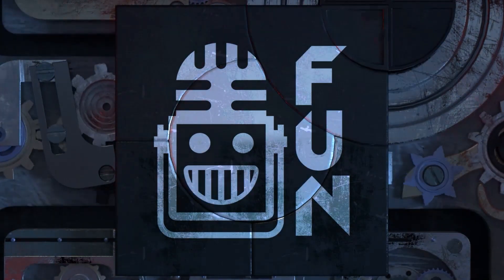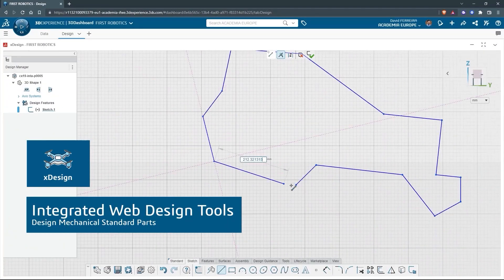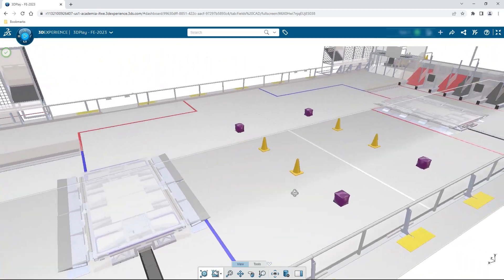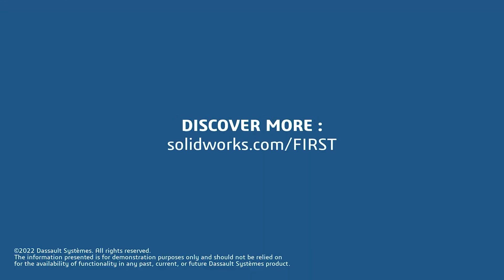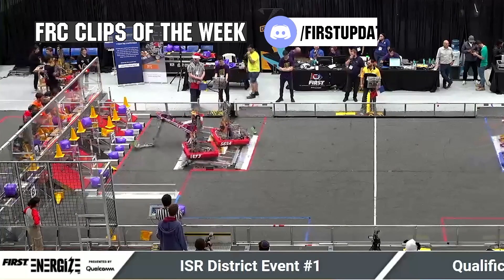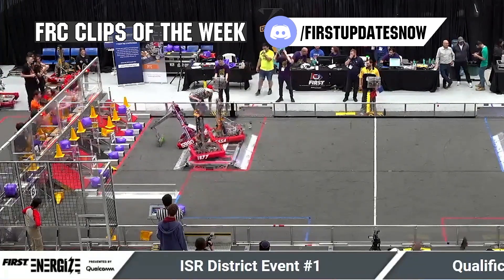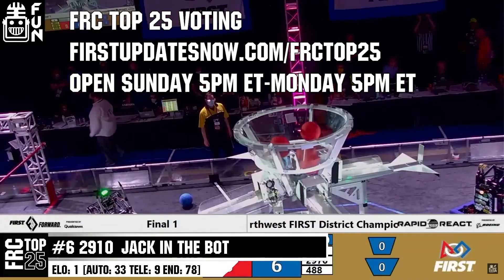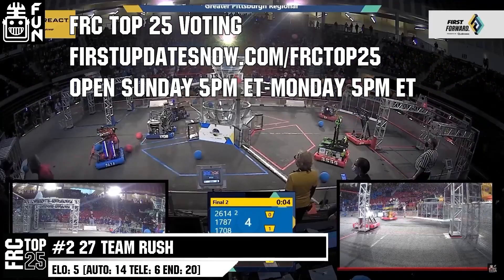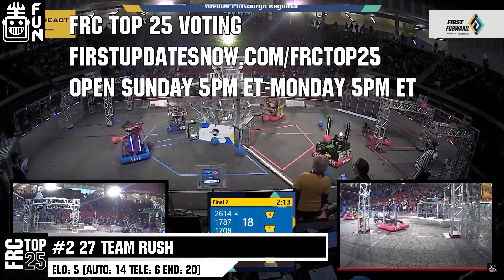This video on First Updates Now is made possible by viewers like you and also the following sponsors. If your team is using SolidWorks, make sure you log into the 3DEXPERIENCE platform to gain access to tutorials, collaborate with other users, and download the charge up field and kit up parts. Go to SolidWorks.com and click on Log into 3DEXPERIENCE platform to gain access. The FRC competition season is here. Submit your favorite moments to FRC Clips of the Week by each Sunday at Discord.gg slash FirstUpdatesNow. Also, the FRC Top 25 poll is open Sunday 5 p.m. Eastern to Monday 5 p.m. Eastern, where you can vote for your top 25 teams of the week at FirstUpdatesNow.com slash FRCTOP25.